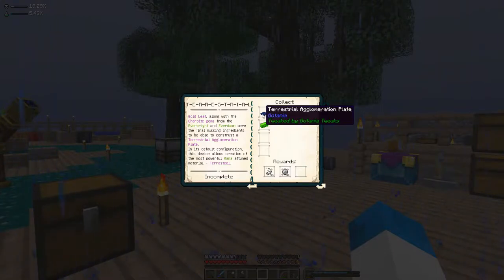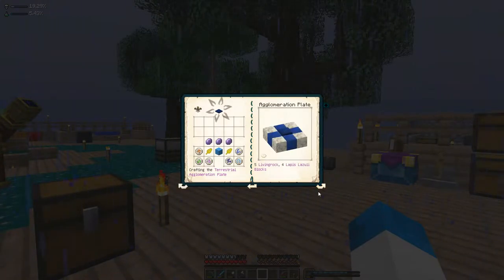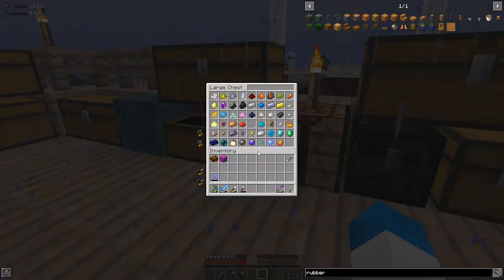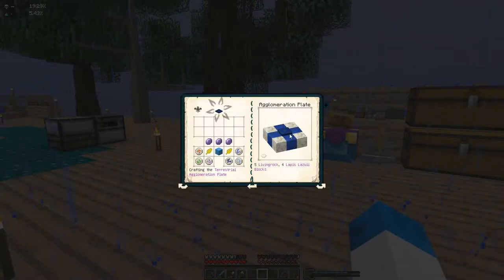To be able to finish this quest, we need a terrestrial agglomeration plate and one piece of terrasteel ingot. We've got a problem — the amount of lapis that is going to be needed. It's basically five — four lapis blocks — and we don't have quite enough prismarine crystals. But there's loads of that stuff in the Aether, so we can go ahead and get some of that. That shouldn't be too hard to actually craft this thing.